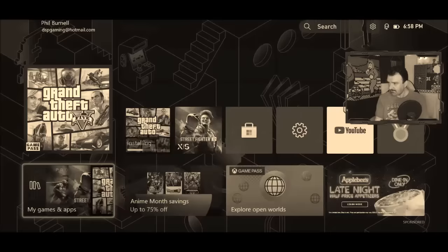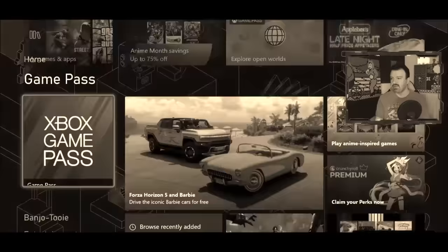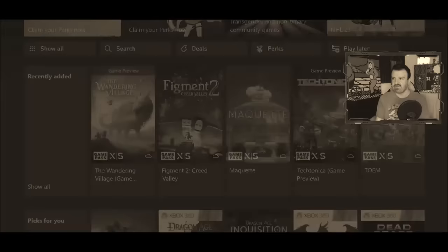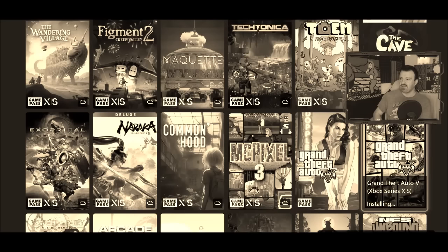Just to show you what's happened — since you're all here, I see there's about 200 people here. So, I want to play Grand Theft Auto 5, but I want to play the Xbox Series X edition, right? It's on Game Pass. You go to Game Pass, go to recently added, and it even lists it here — you've got the Xbox One version and the Xbox Series X version, which it claims is installing. Do you see that?